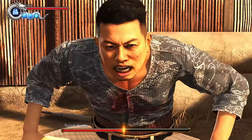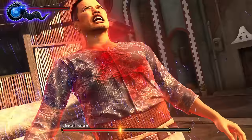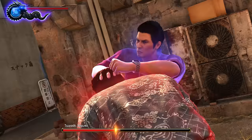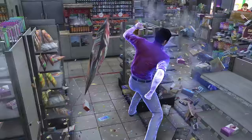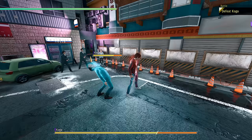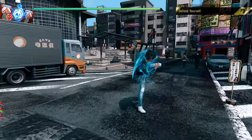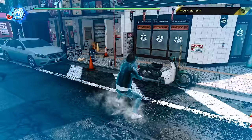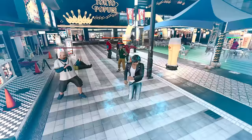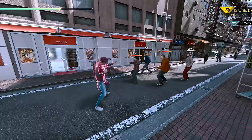Yakuza 6 introduced a mechanic called Extreme Heat, where once enough heat was built up, you'd gain different heat actions and a modified light attack combo. Judgment had EX Boosts — the same mechanic but with full invincibility — and Lost Judgment changed it so your combo speed increased, style swapping became easier, and you could do a special heavy attack combo unique to each style, plus a unique EX Boost grab per style.